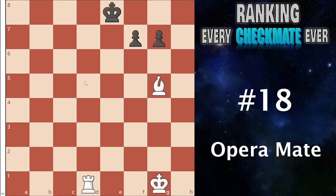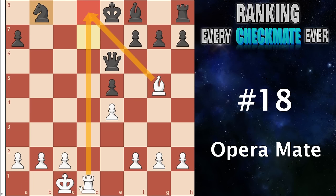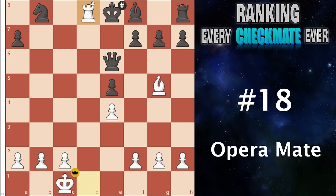Number 18 I have the opera mate. This is when you have an enemy king and you have a bishop and a rook looking at the same square — you can launch your rook all the way in with a nice checkmate. It's not extremely common but it is a common enough and pretty good attacking concept. It combines well in a lot of attacks, like in the very famous opera game: queen to b8 check, and after they take back with the knight, you have that perfect setup and can launch your rook all the way in for the checkmate.